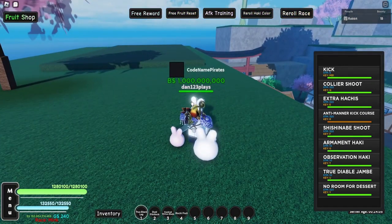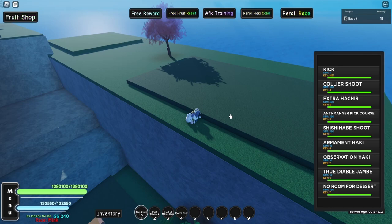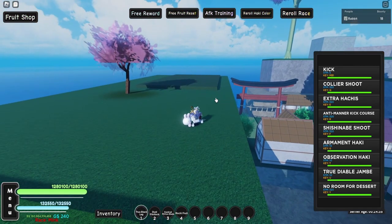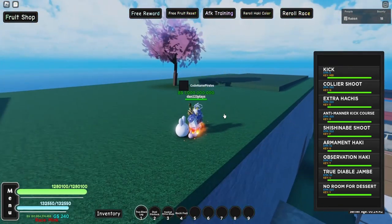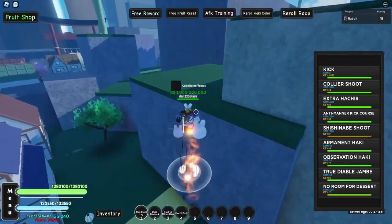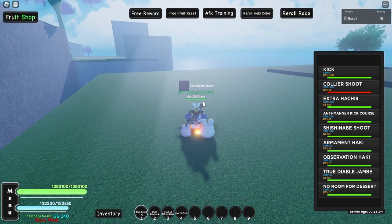There's another cool one I don't even want to try pronouncing. Then a dash move — that could be useful for dodging. Then No Room for Dessert at the bottom, and True Diablo Jambe — we'll do that one last. This one requires you to activate Diablo Jambe first. Okay, my leg looks the same; let me find some NPCs. Wait, when it activates does that mean all my extra moves have different animations? They do — they have the red thing on them now!